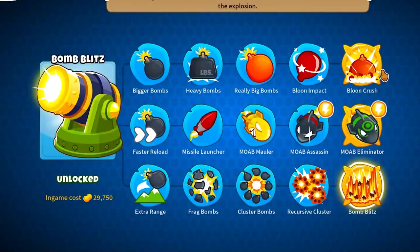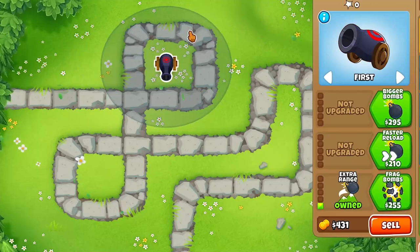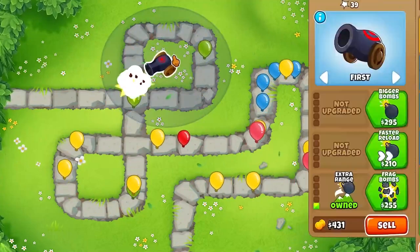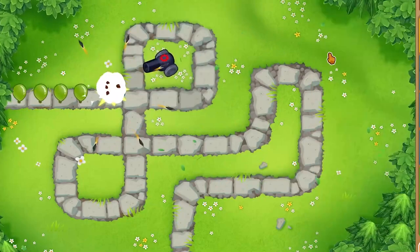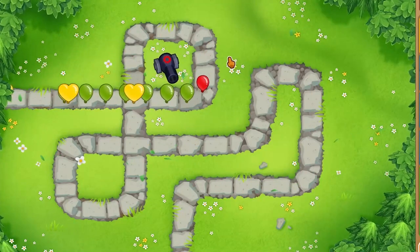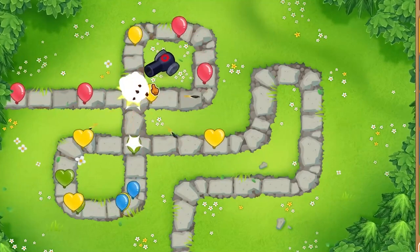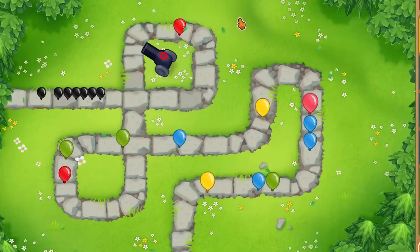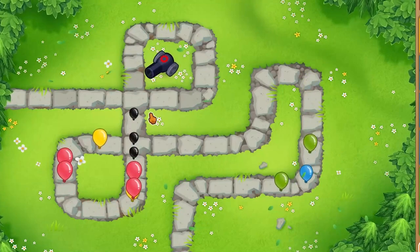Time for the final path: Bomb Blitz. First upgrade is Extra Range — plus 7 range, so 47 range. Nothing crazy, just a start. But Frag Bombs is a game changer. Second upgrade: he does get more range — only 2 more, normal type. On contact, frag bombs shoot out — I think it's 8 of them — 1 damage, 1 pierce, sharp type. This damage cannot be buffed. Surprisingly, he can actually pop black balloons now — I did not know that.